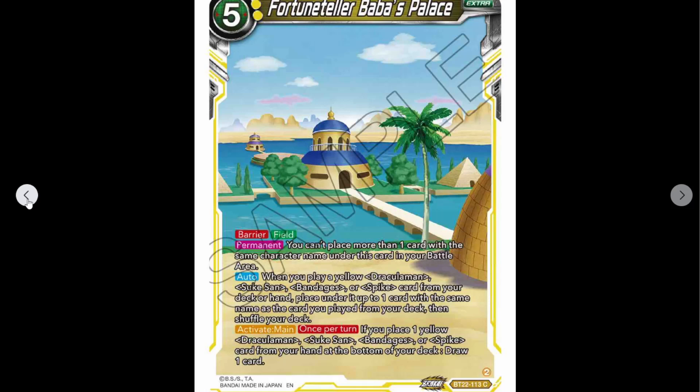Activate main, once per turn: if you place one yellow Dracula Man, Suke-San, Bandages, or Spike card from your hand to the bottom of your deck, you draw a card. More draw power. Putting them back into the deck is good because then you get to get them back out for other skills.